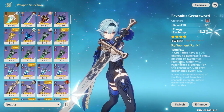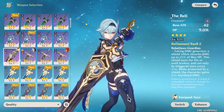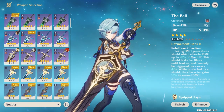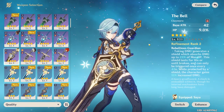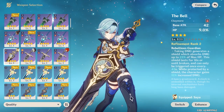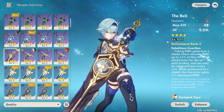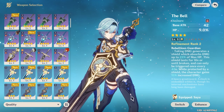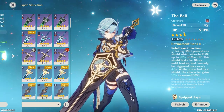Coming in at a close second is probably going to be the Bell. This is an HP based weapon. We haven't had any HP scaling characters who also use Claymores, so this weapon has been kind of unused for a long time now. But finally we're getting one that may be able to use the Bell, as it provides a shield and has an HP scaling passive.